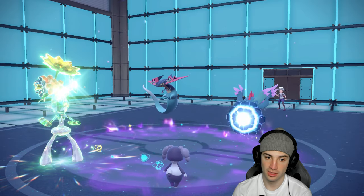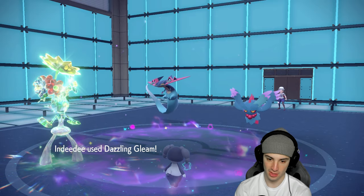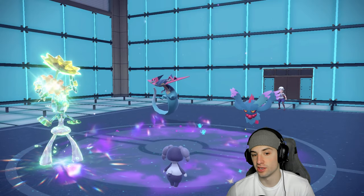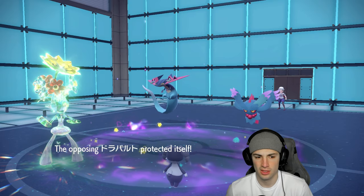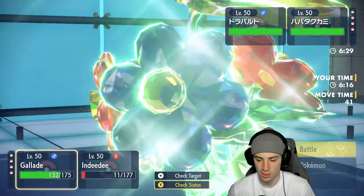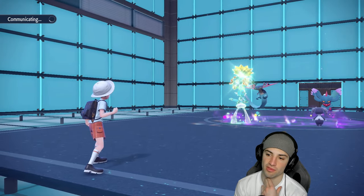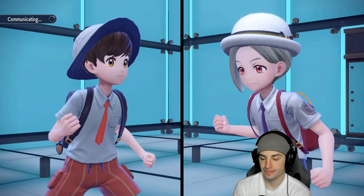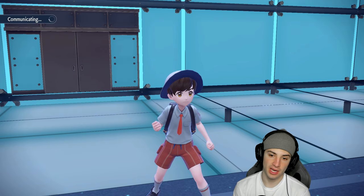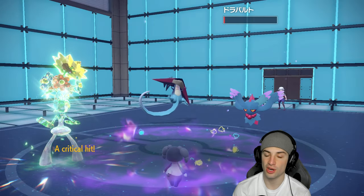I'll switch up and go Psycho Cut into this slot just in case Fluttermane swaps for a dark type — and they do go into a dark type. Next turn I have Sacred Sword, which is lovely. Psycho Cut brings Dragapult down to 1 HP — it's sashed, of course. The Focus Sash pops. Something connects and Dragon Pulse says bye bye. We get a crit on Fluttermane — though we did little damage — and another Dazzling Gleam flies.